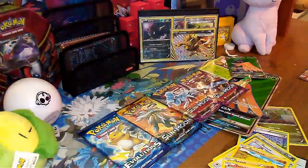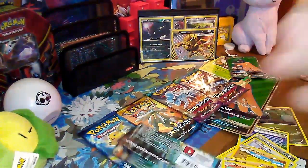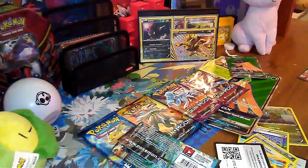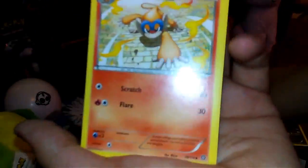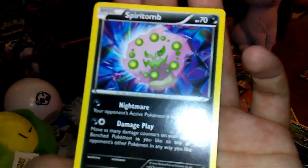Next up is Steam Siege. We have a Ninja Boy, Monferno, Monferno, Monferno, Zorua, Oshawott, Palossand, Tangela, Joltik, Larvesta reverse, Mankey, and a regular rare Spiritomb — that's nice.